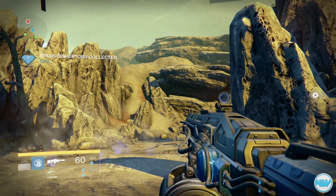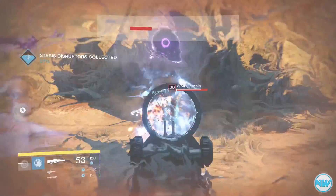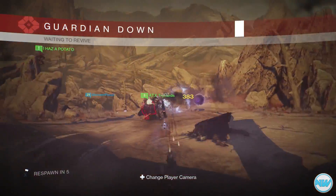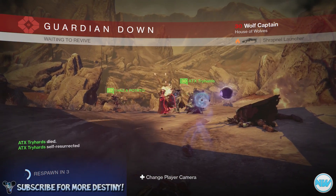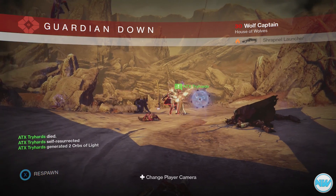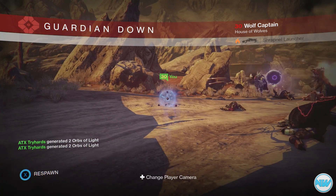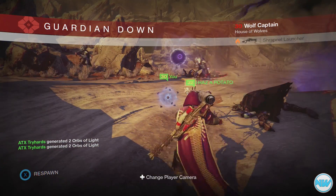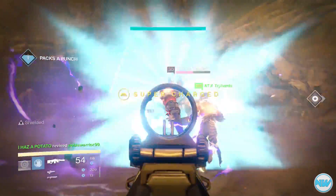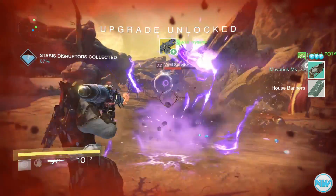What's up everybody, noblewarrior99 here, and today I'm back with another daily Destiny video. In this video I'll be discussing all of the new Prison of Elders weapons that can be obtained via a weapon core. Weapon cores can be received from the level 34 and level 35 arenas. A big shout out to Planet Destiny and Destiny Database for obtaining this information. For the most part, all of these weapons' perks have been discovered.